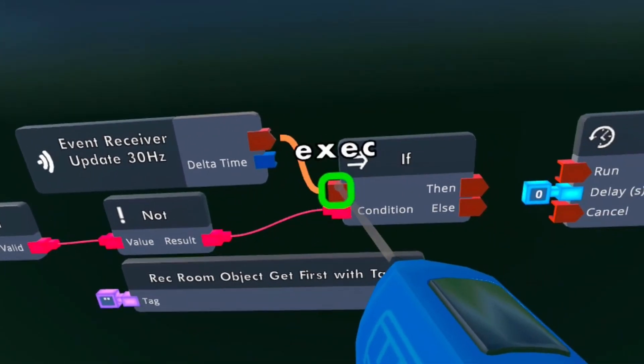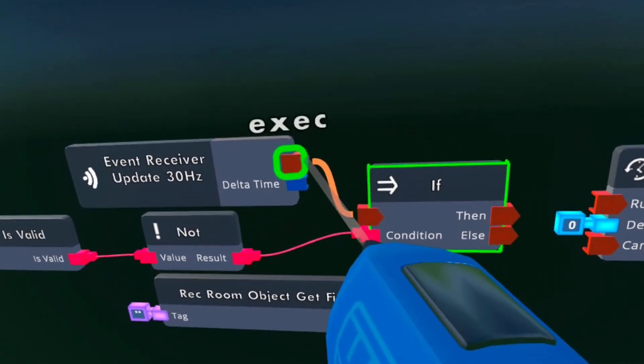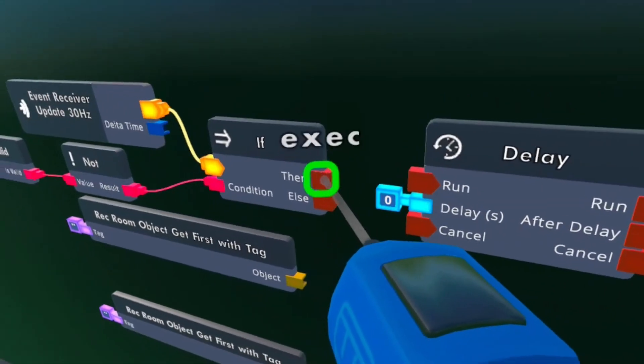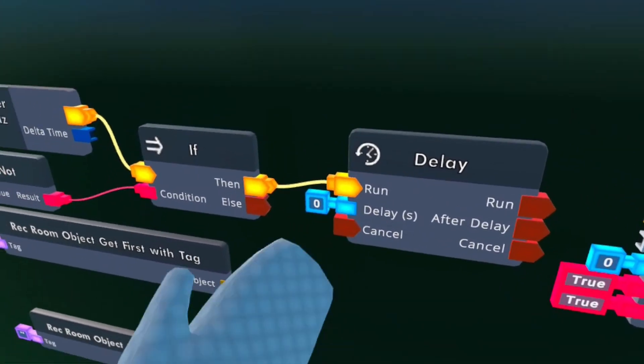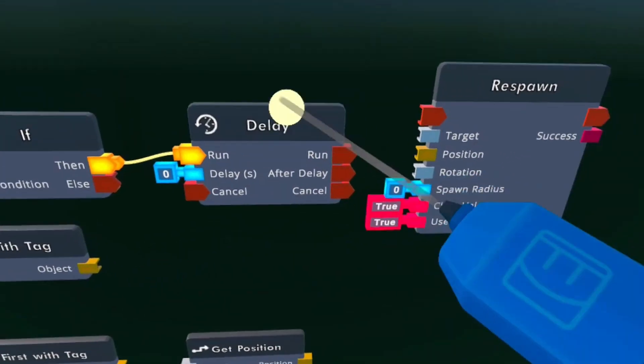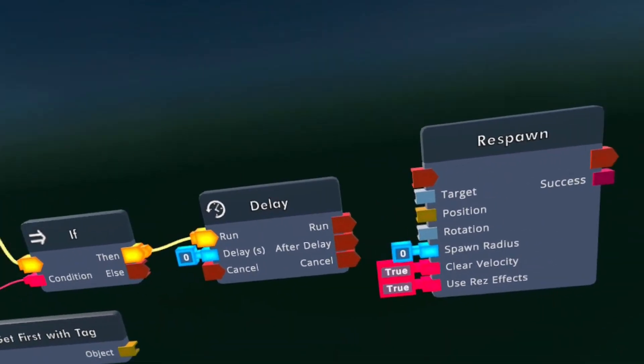After that you want to wire the red node of the event receiver to the red node of the if. Then you want to add a delay, then to run. If you don't want a delay you can just have it on zero, or you can change it to however many seconds you want.